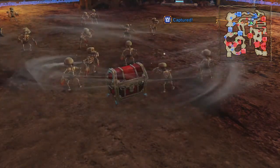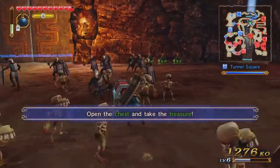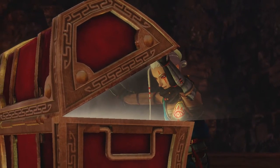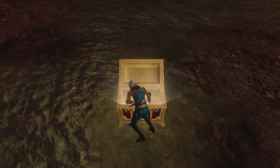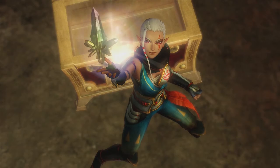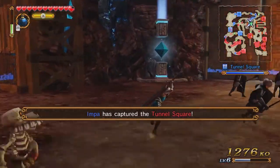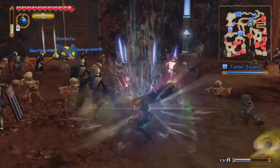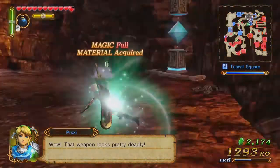What's this? A new weapon — let's open the chest and see what's inside. It's a new weapon! We've captured Tunnel Square and got a new item that we'll find out more about at the end of the mission.